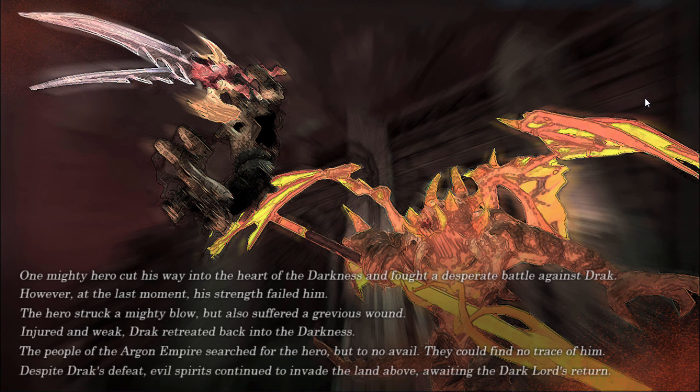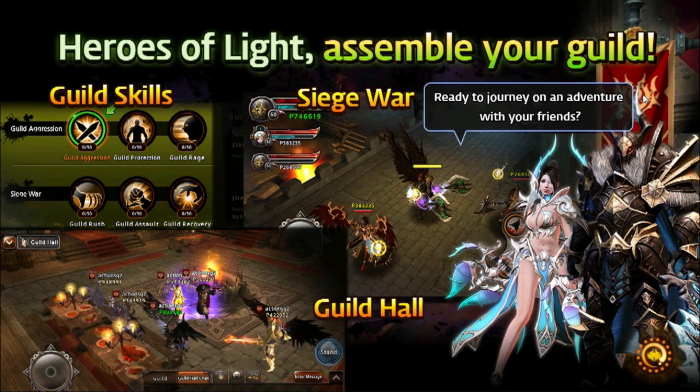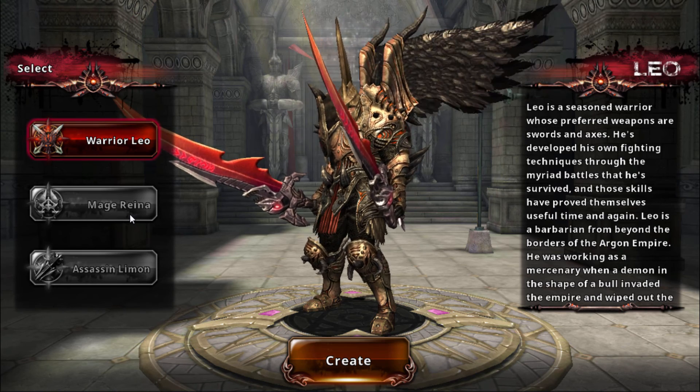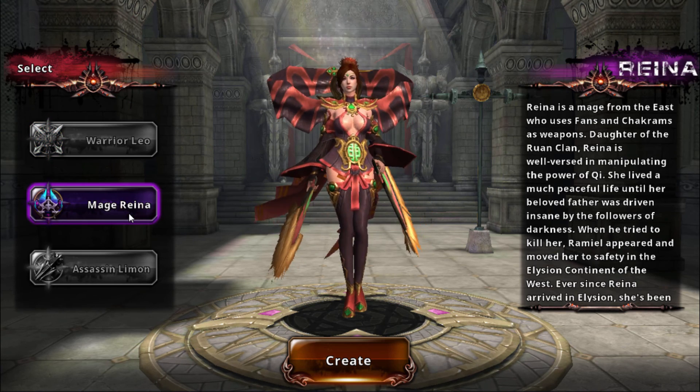It is part of the story — not too sure how in-depth the story actually gets, but we'll see. Three years later. All right, so we have a Warrior, Leo — so that was the class we were playing. We got a mage and an assassin. I like their names, there's random names. Assassin Lemon — yeah.